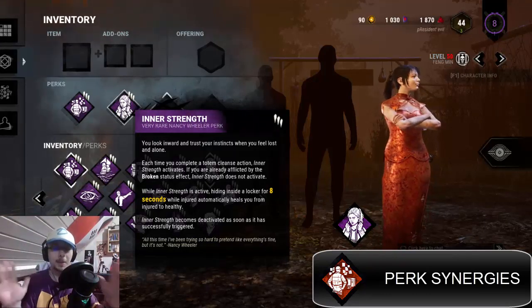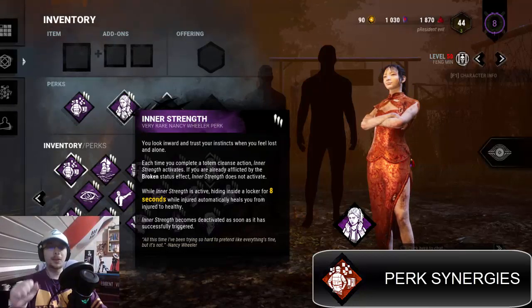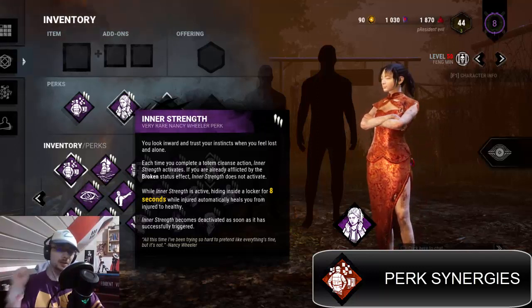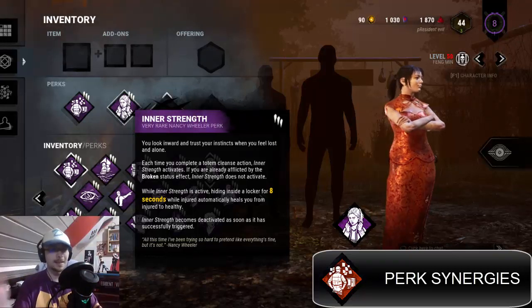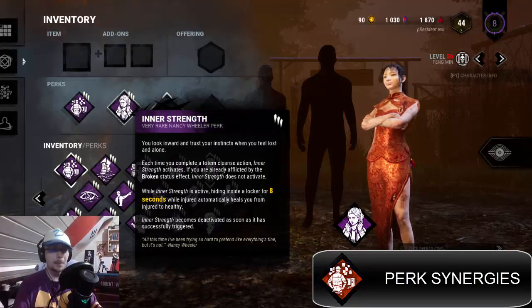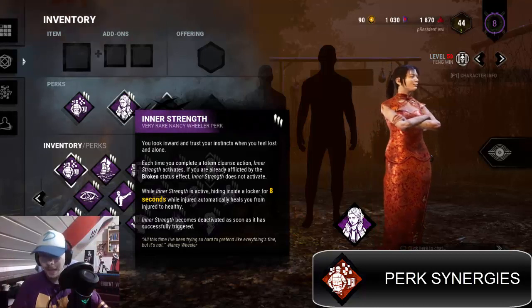Cleansing totems right off the bat when you see two or three is obviously beneficial. What Inner Strength also helps you with is hiding inside a locker for eight seconds — for instance, if the killer downs someone and you think he has Barbecue and Chili. You duck into a locker anyway, hide your aura, stay for about eight seconds. BBQ only tracks your aura for around five to six seconds, so you wait three extra seconds and come out healed. No time is wasted.